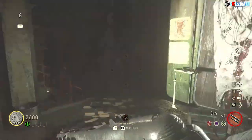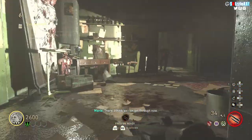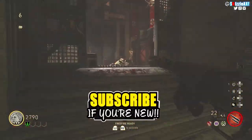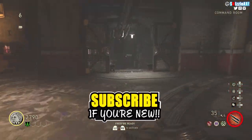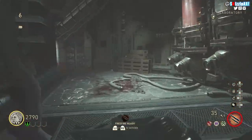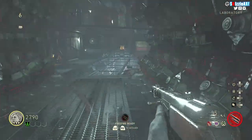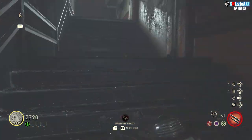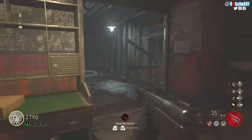Go back to the middle where you cranked up the device, and on the other side buy the second door for 1500 points. Go around that area and you'll find another power switch. Once you turn it on, you have the full power on for the Final Reich zombies map. If something wasn't clear, just rewatch the video. Check out the other videos on screen, links are in the description, leave a like, subscribe, and I'll see you soon.